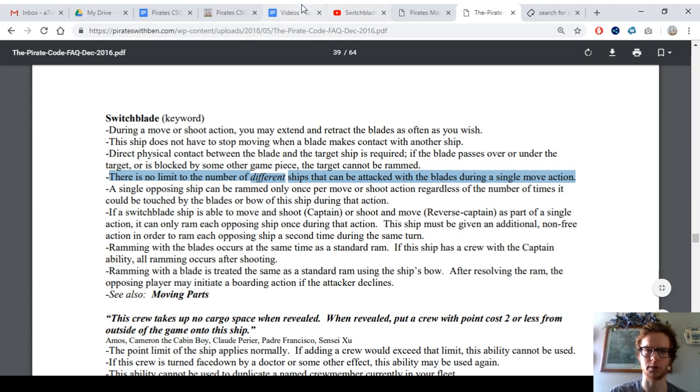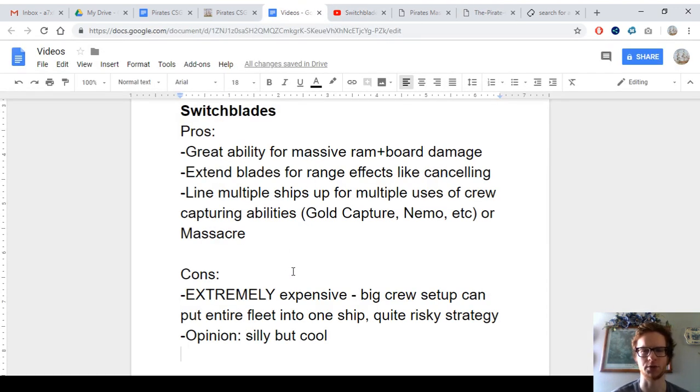So it's a really great way to accumulate ram and board damage. Going over the pros and cons: it's great for a ramming and boarding strategy, which is a risky strategy because as soon as you start losing boarding parties, you're going to have trouble. So the crew protect ability that prevents crew from being eliminated would be a great ability for a switchblade.